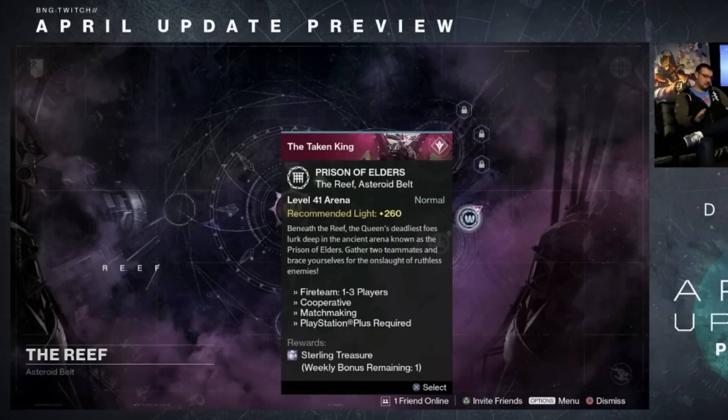As you might have guessed, Prison of Elders is returning to Year 2. There are 2 new versions: Level 41, which is 260 light recommended, and Level 42, which is considered the Challenge version with 320 light recommended and enemies at light level 330. The Level 41 version has matchmaking available and will drop items that give up to 320 light. It includes 4 Taken versions of boss fights and will be a mix of Taken and non-Taken encounters. If you want the big chest at the bottom after completion, this is the mode to get it in, and keys are no longer required to open the big chest.